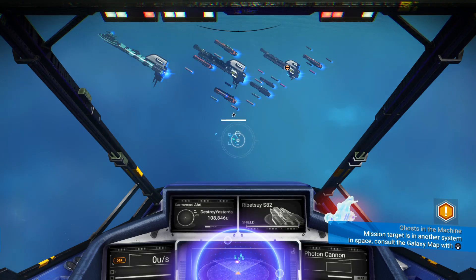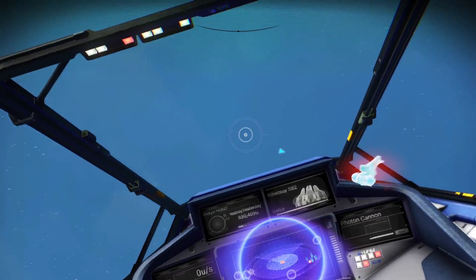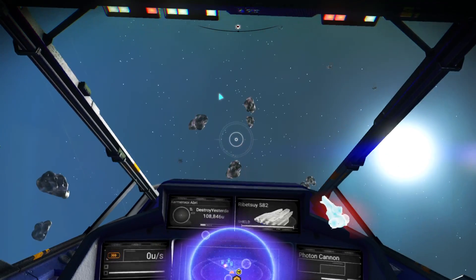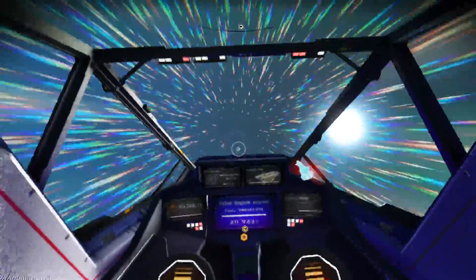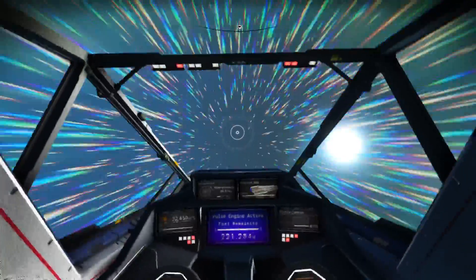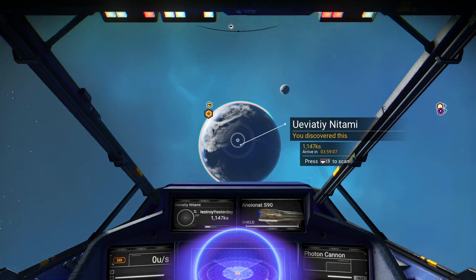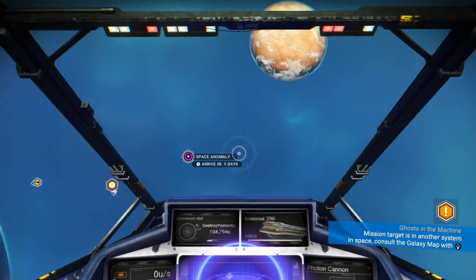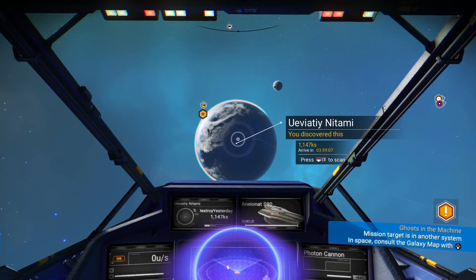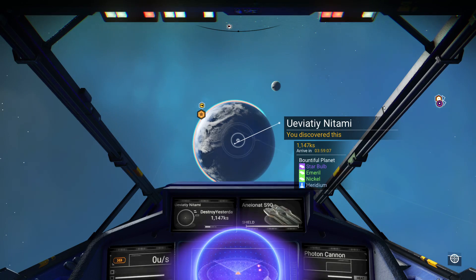I highly recommend landing on planets with water, as they usually contain very good resources. You can usually tell if there's water on a planet just by looking at it from space — the texture is flat and blue, unlike other planets which look bumpy. The cold planet might look blue too but will appear bumpy, so that's how you can tell.